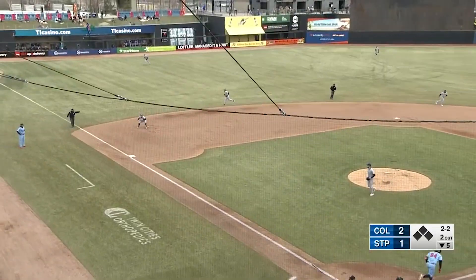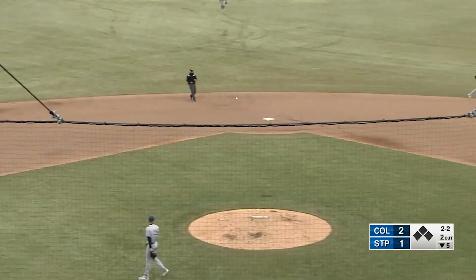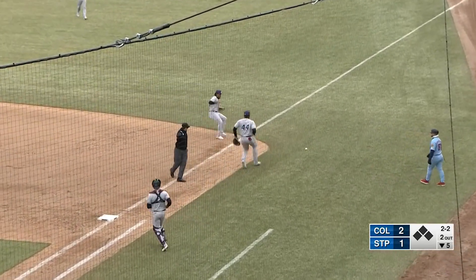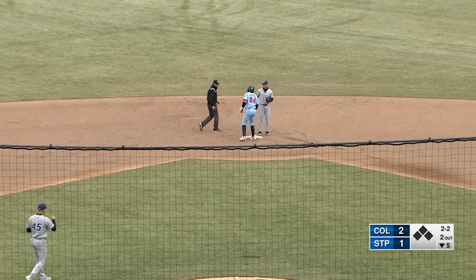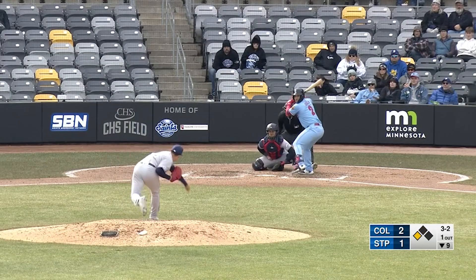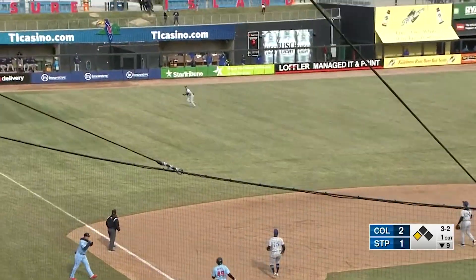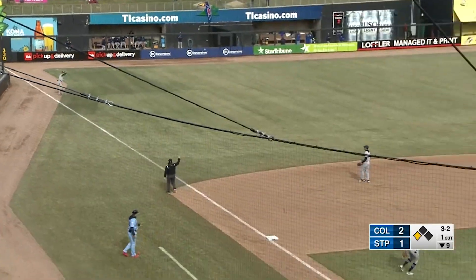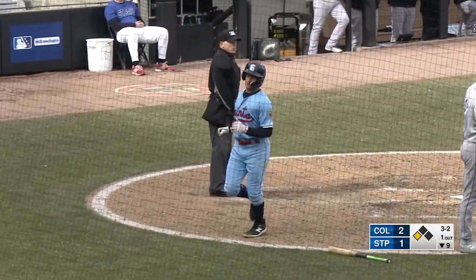Breaking ball rolled over to third, backhanded by Delgado. A high throw gets past the first baseman Noel, and Miranda's on his way to second. He will go in standing on what was nearly a close play. Luke towards left field, Preeze moving over towards the line. He dives, makes the catch. Prada will tag, he will score easily, and this one's tied at two.